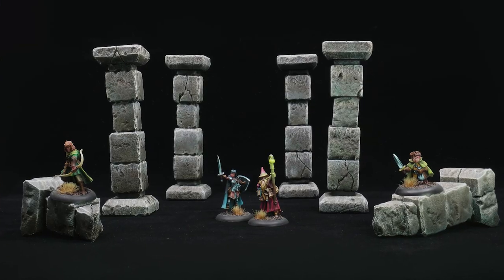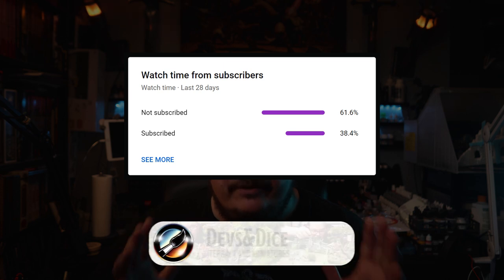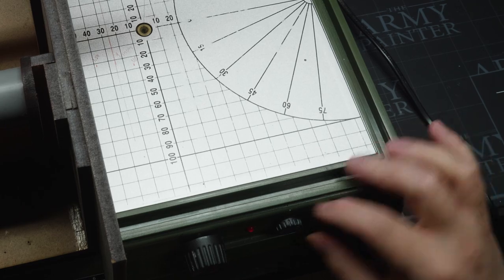Hey folks, my name is Leif. I want to welcome you to my YouTube channel called Devs and Dice, where I paint miniatures and craft terrain for the tabletop. Today I'm gonna show you how I made these nice looking stone pillars. Before we get into the crafting, only a small portion of my viewers are subscribed - if you like what I do, please subscribe to the channel. It also happens to be my birthday today. With that, let's get started.